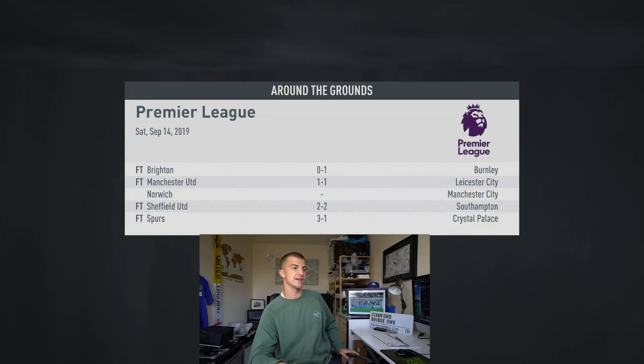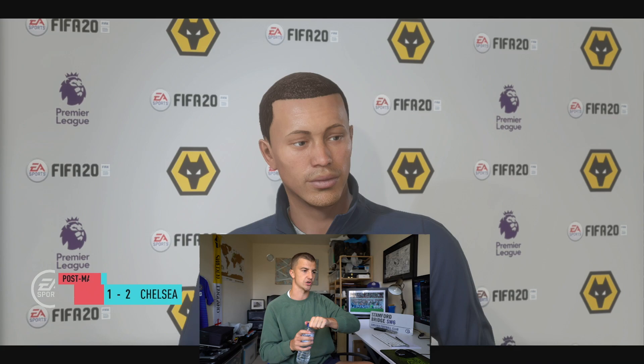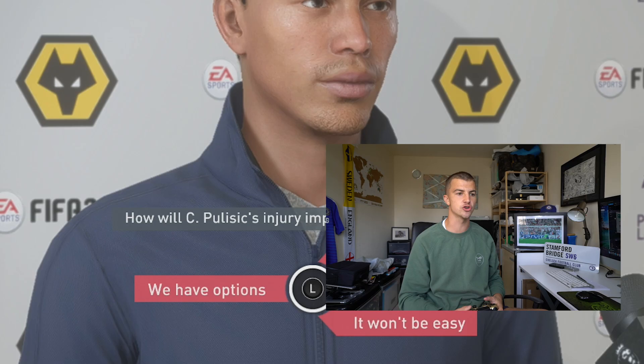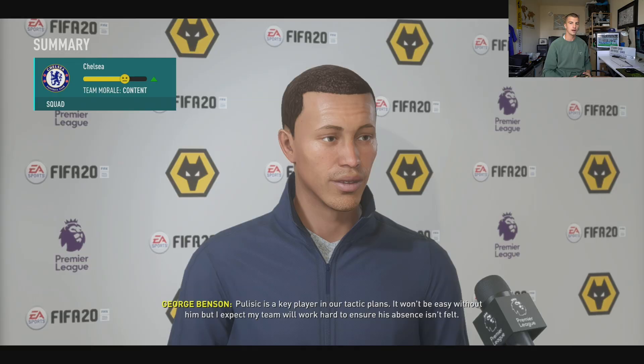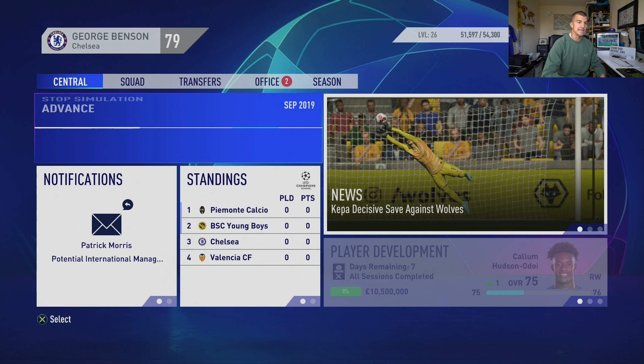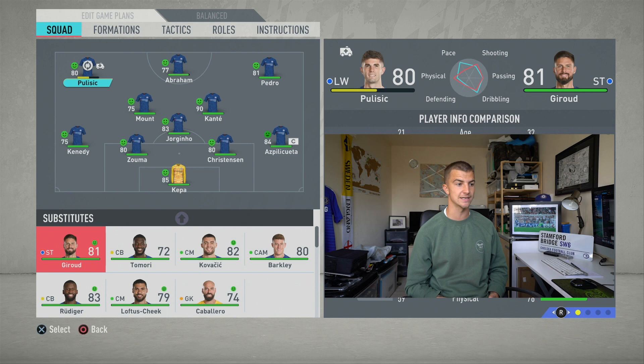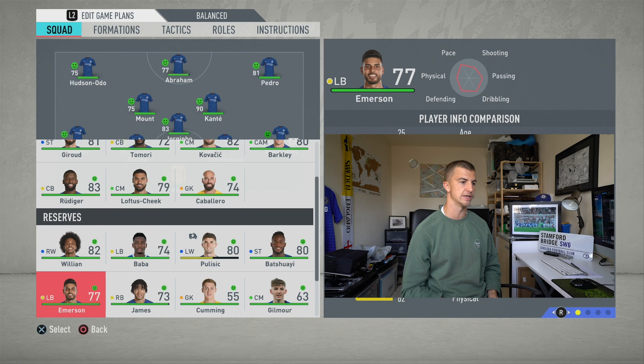Manchester City versus Norwich is a late kickoff. Leicester get a point at Man United, Spurs beat Palace, Sheffield United draw. Pulisic injury means he's out for three weeks — that is ridiculous. It's Champions League time — we've got a match away at Young Boys for game one, then Liverpool in the Premier League. We'll play both games here in this episode. For the CL, we'll stick Hudson-Odoi on the left — probably his favoured side. Willian in for Pedro, Rudiger back alongside Tomori who was brilliant against Wolves.